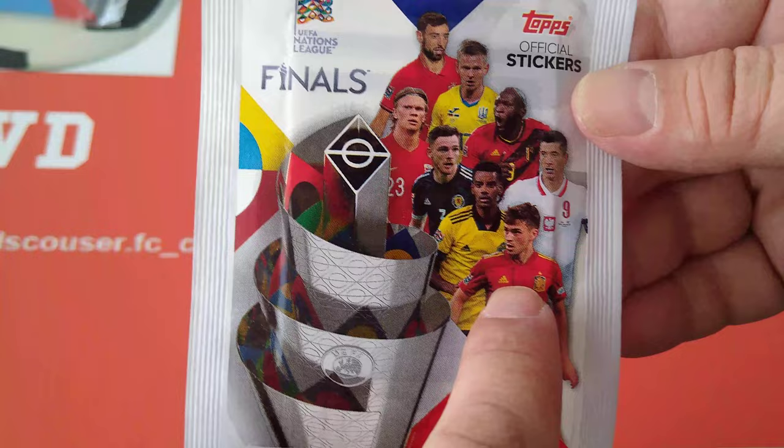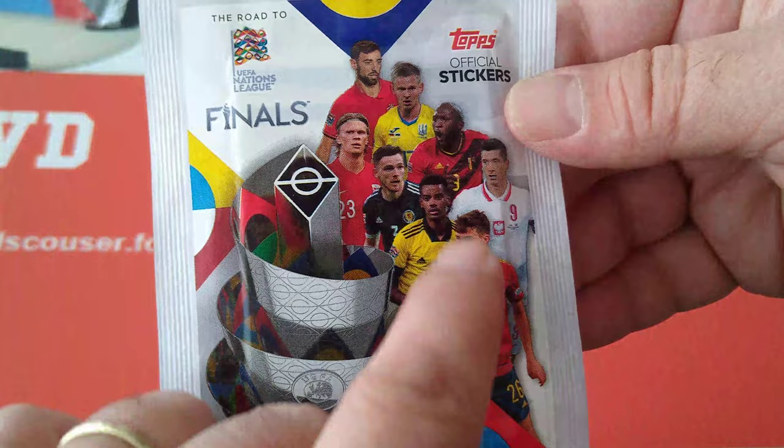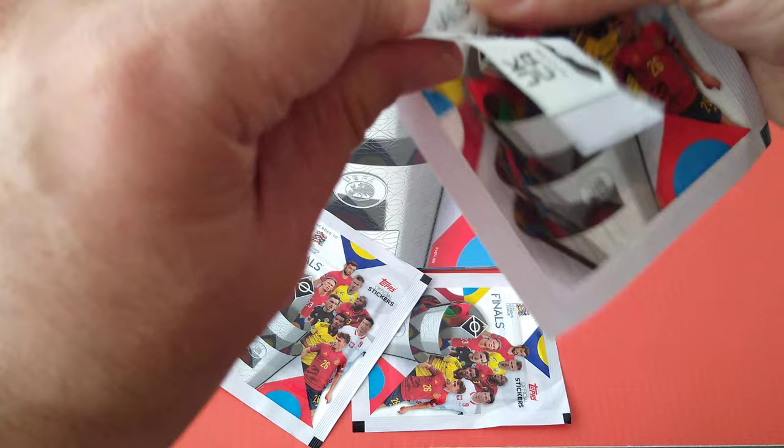Here are the three packets with the barcode. Same players but there's Pedri - Pedri's not even in the collection, and he's on the stickers. Lewandowski, Lukaku - these are the same on all three packets. Five players: Lewandowski, Lukaku, and Pedri. Those three are not on the cover of the album, as you can see - it's a slight difference.